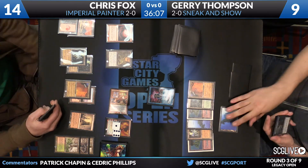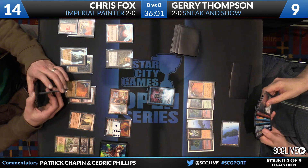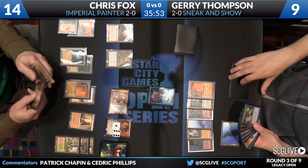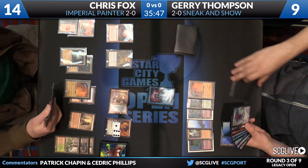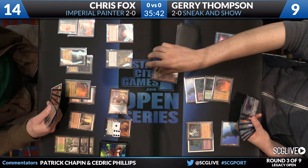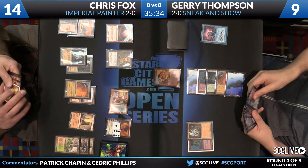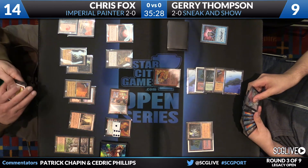Chris Fox has the inability to counter a Sneak Attack because there is no Painter's Servant on the table, and I'm a little surprised that he did not take the opportunity — you see how many lands he has in play — to try to resolve that. I think he just didn't want to fight over it yet, but as Brian DeMars would say, this is the showdown. This is a Sneak Attack placed on the stack and Chris is going to take a look at his hand. You see the three Pyroblasts, a Red Elemental Blast, and a Painter's Servant — but unfortunately for Chris, that Painter's Servant is not in play right now.